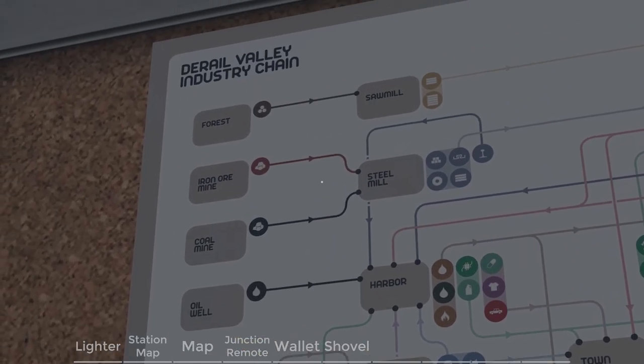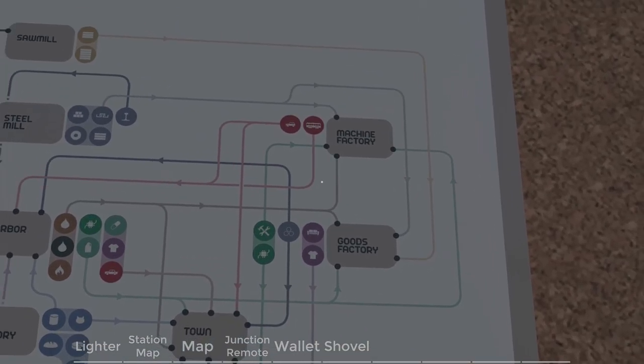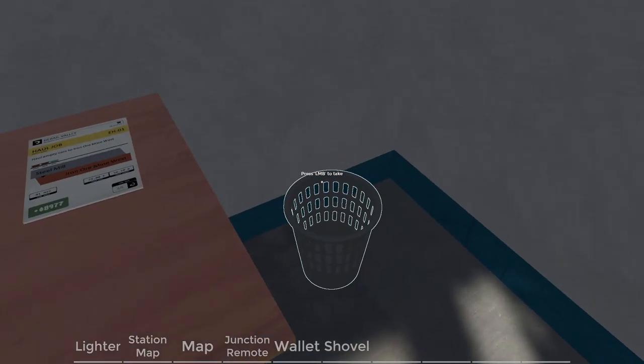You can see there is a fully fleshed out industrial chain: farm, oil wells, coal mines, iron ore, steel mills, harbor, food factory, town, goods factory, machine factory and so on.